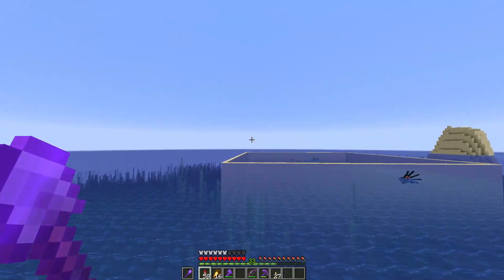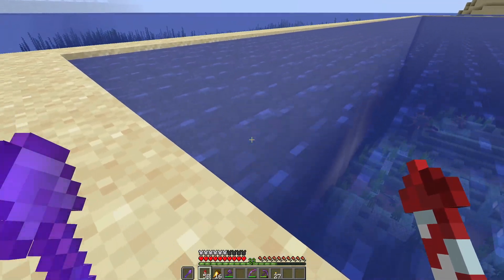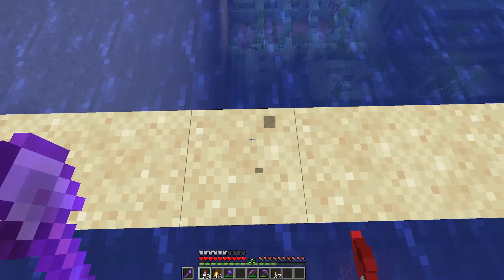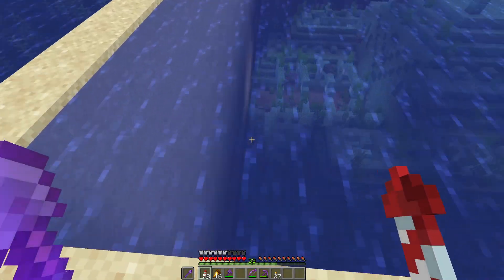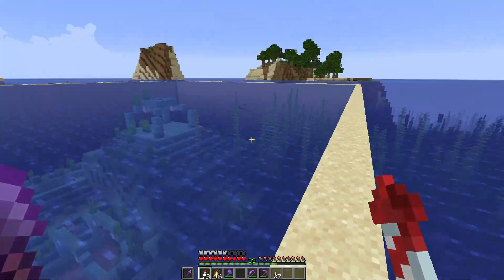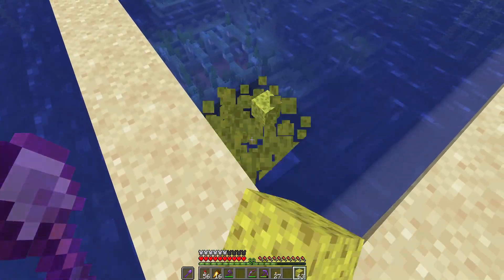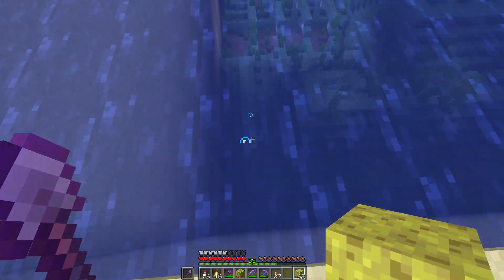What we need to do now, if you're not aware, is section this off - we need to make it easier to drain all this water. So if we section it off every four blocks and then put some sand all the way across, that'll make it much easier for us to drain this. Because if you put a sponge in there now it's just going to fill back up. That's why we need to section it off.